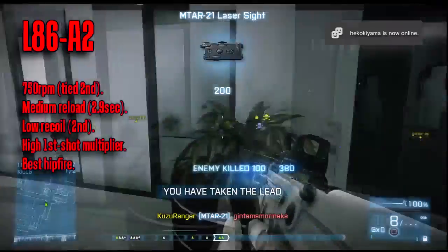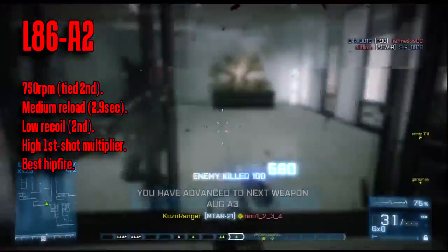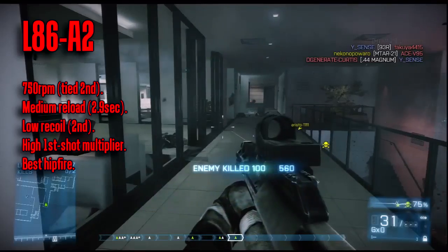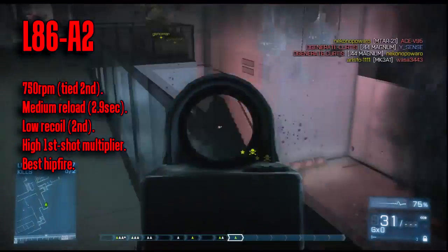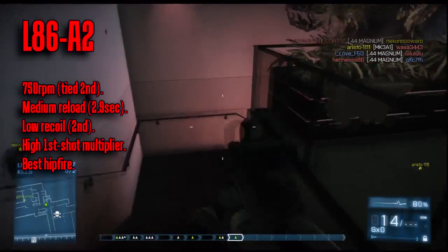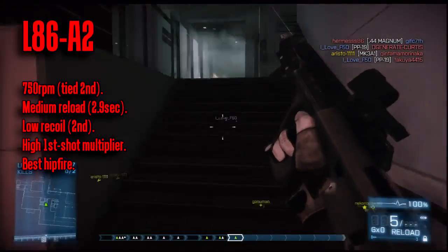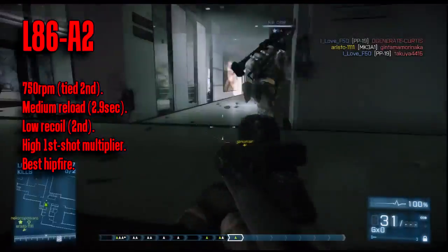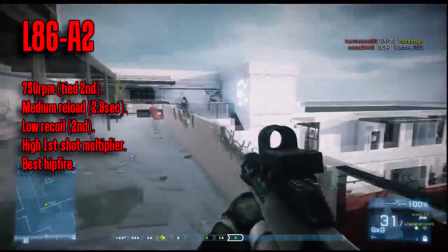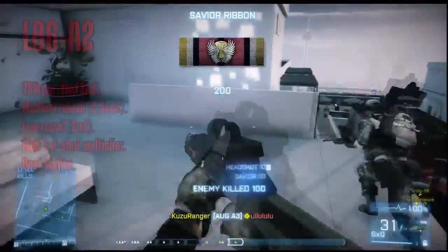Next is the L86A2 for the Support class. This is a good addition for mobile support. It's basically exactly in the middle between the other two 45-round clip LMGs. It has a slower reload but better recoil and first shot multiplier compared to the M27 IAR. It has a better reload but worse upward recoil and first shot multiplier compared to the RPK-74M. Having the best hip fire among any LMG, a good rate of fire and lower recoil should make this a contender for one of the best run-and-gun LMGs in the game. Take some time to check it out.